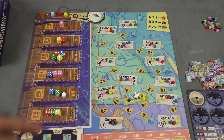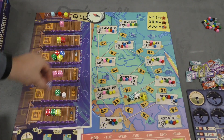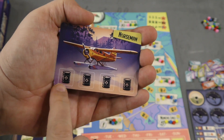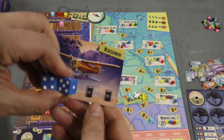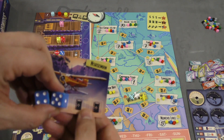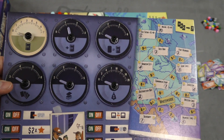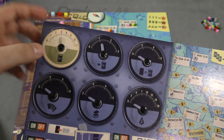Then a player can take one or more passengers of the same color — here I could take both of the pink, here I could take just the green. You can pay money (and money is points, keep that in mind) to move someone from an adjacent spot before you take passengers. The number doesn't matter once you take them. Regardless of what you do, you then put the passengers on your plane. You then get fuel equal to the number of open spots you have plus where you are on your bonus fuel dial.